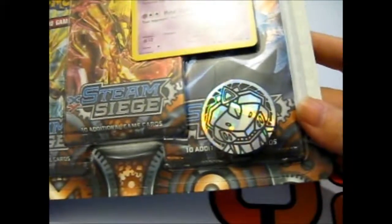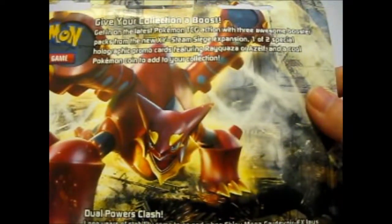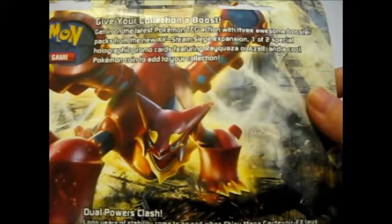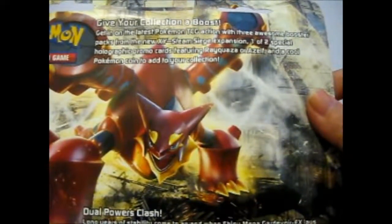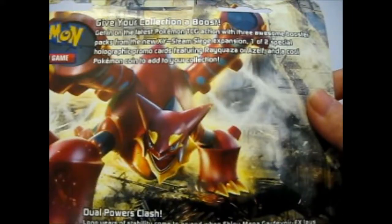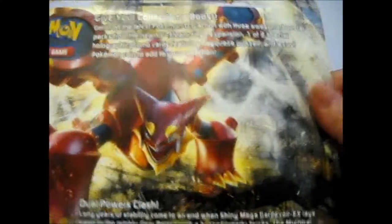It also has a Genesect Coin, which I don't have either, so that's good. And this is on the back: give your collection a boost. Get in on the latest Pokemon TCG action with 3 awesome booster packs from the new XY Steam Siege expansion, 1 of 2 special holographic cards featuring Equazor or Azelf, and a cool Pokemon coin to add to your collection.